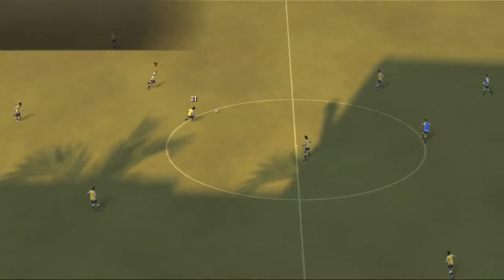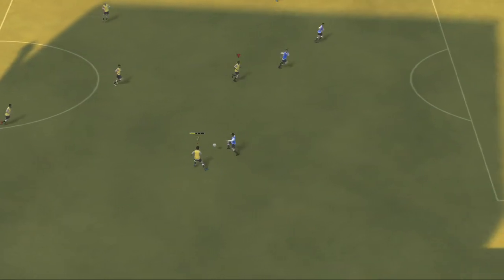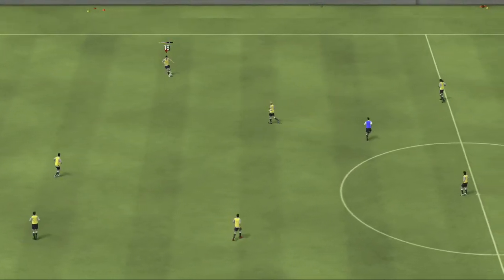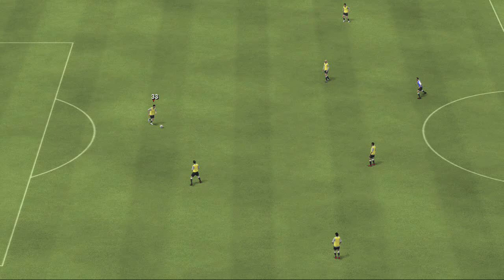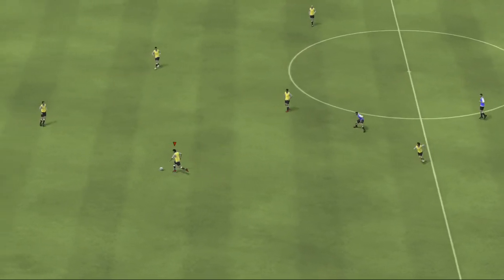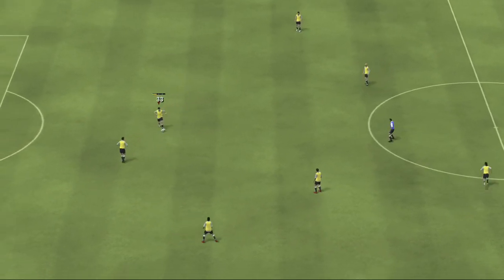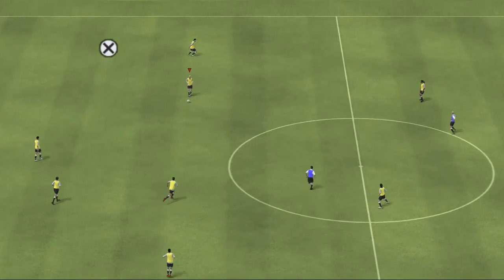Let's move on to passing. Passing is the most fundamental and important aspect of football, as you'll need a solid passing game in order to create scoring chances. We'll begin with the ground pass. To perform a ground pass, move or aim the left stick in the direction of the player you want to pass to, then press the X button. Tapping X results in a short pass to the nearest target. You can also press and hold the X button to pass the ball to a teammate positioned farther out on the same path.